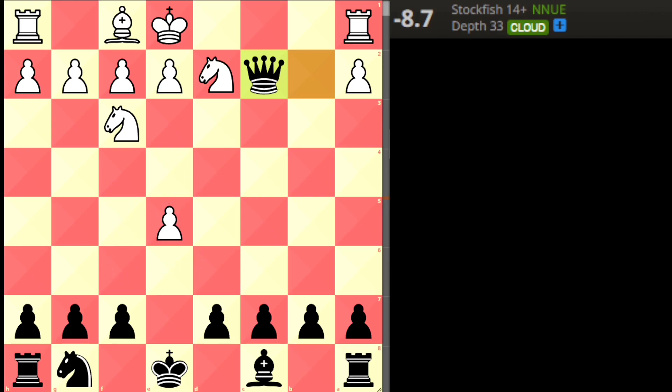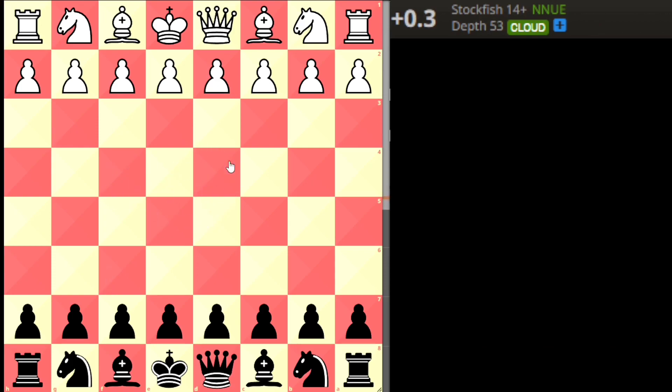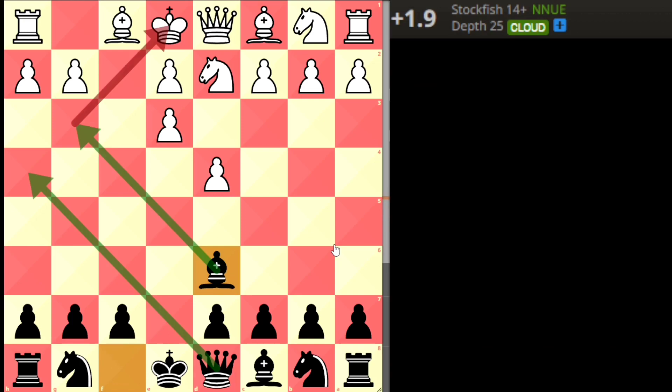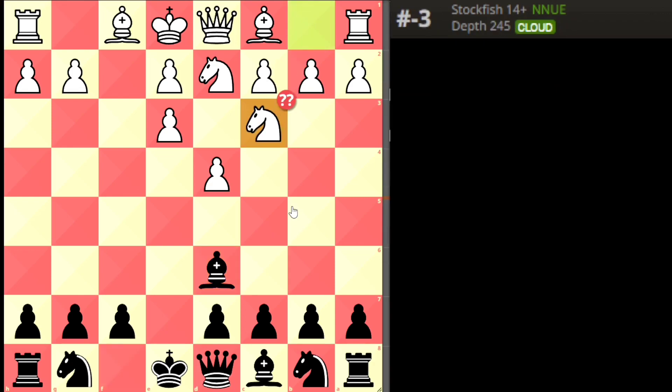Trap 5 is a mate in 7 where white declines the gambit. Game starts with d4, e5, and white plays Knight f3 instead of taking. Black pushes, the knight has to move, black pushes again, white captures. The bishop comes out — the bishop and queen are both targeting white's king, and the f2 pawn is gone. If white plays any wrong move like Knight c3, it's mate in 3.